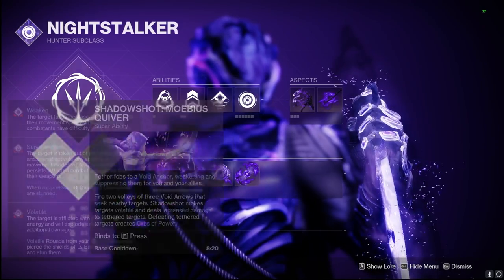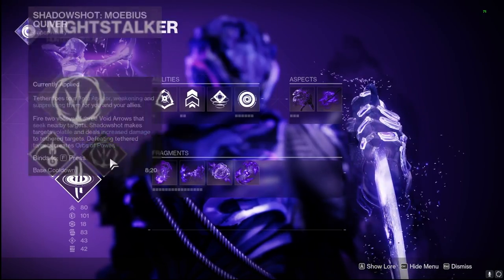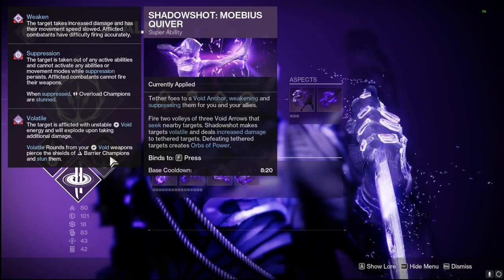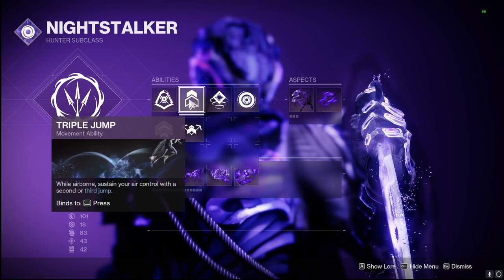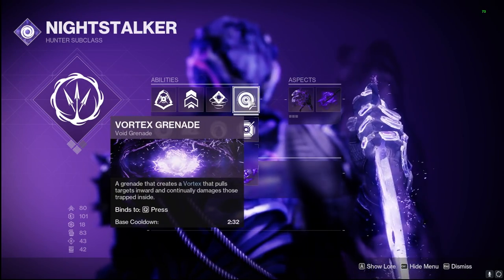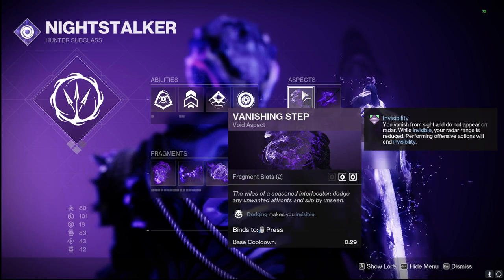Starting with abilities, aspects, and fragments: we have Shadowshot — you can use Mobius Quiver or Deadfall, totally up to you. In the gameplay I was using Mobius Quiver, but Deadfall lasts a little longer while Mobius Quiver is better for damage. For abilities I'm using Marksman Dodge, Triple Jump, Snare Bomb, and Vortex grenade — pretty much all my void PvE builds use Vortex grenades; Void Wall is also very good.